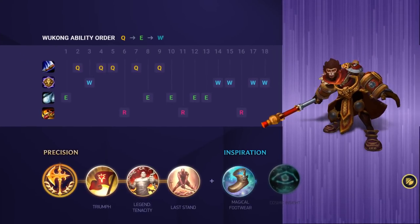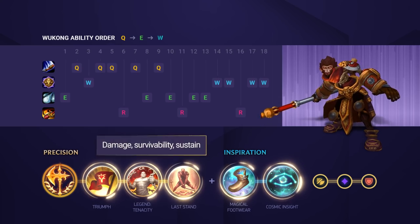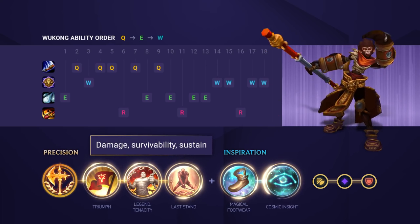His only form of escape is his clone, so if he uses that to engage he leaves himself very vulnerable. When it comes to runes, Wukong's main choice is Conqueror as he can stack it super easily with his abilities and his auto attack reset. The rest of his runes fill out for damage, sustain, and survivability.